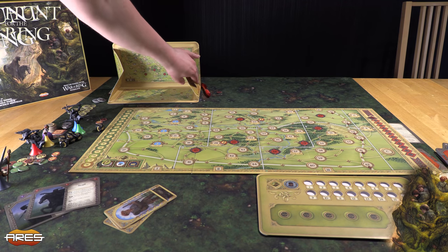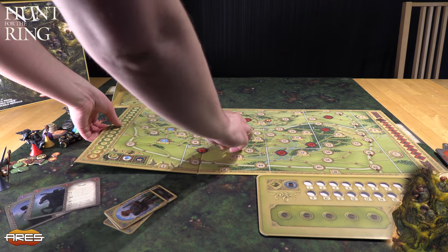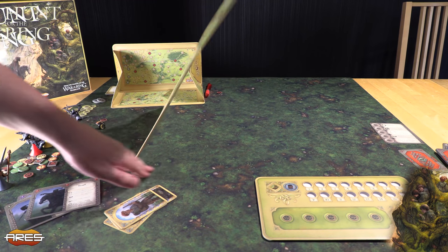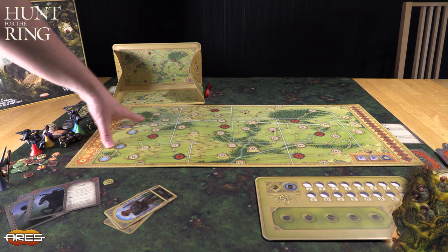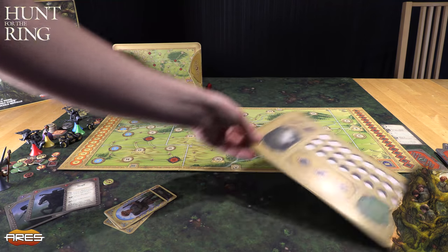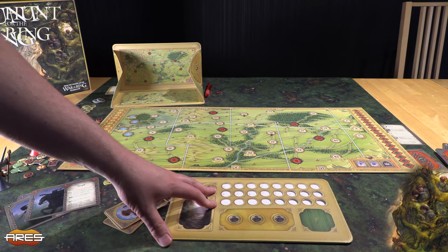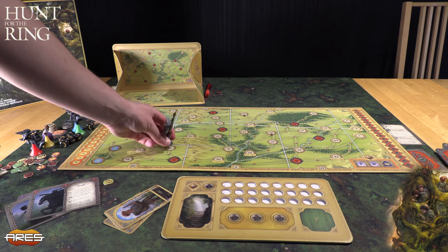Del 2 tar plass på det andre brettet. Vi tar brettet her, rydder det fra komponenter, og ser på andre siden av komponentene. Nå har vi Bree på venstre siden og Rivendell på høyre siden. Vi snur også dette her, og nå ser vi at det ikke er Frodo her, nei, det er Gandalf som skal styres i dette kapittelet. Gandalf kommer endelig på brettet.